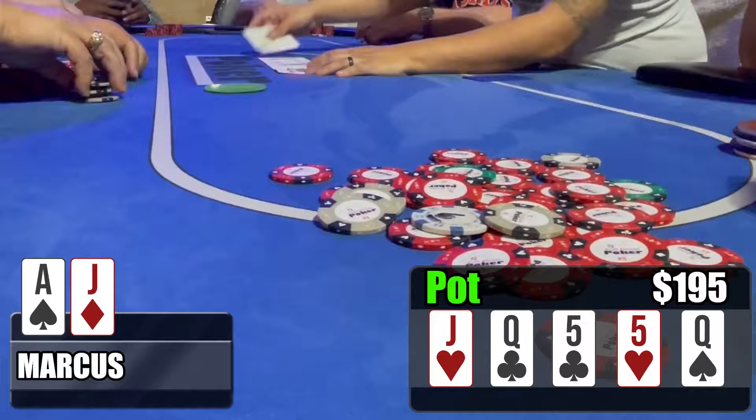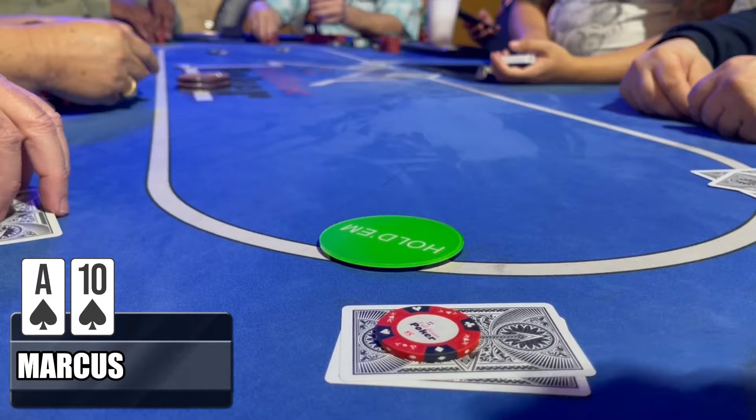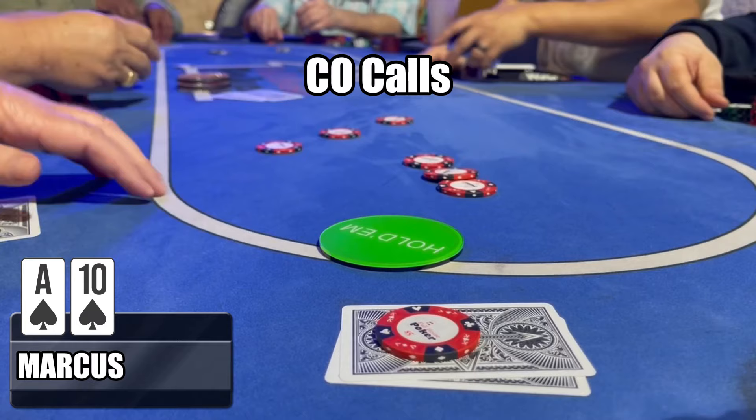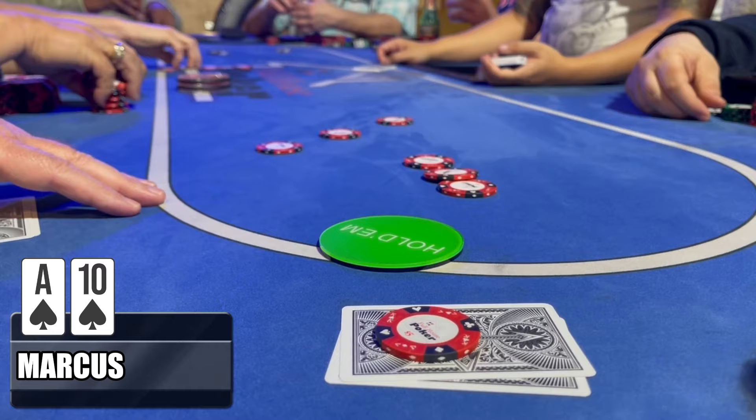This time we look down and see ace-10 suited — not quite as good as ace-jack, but the suited variety makes it just as good in my opinion. Action gets around to us and in the hijack we make it 15. The cutoff immediately calls — such disrespect. This is the guy we got the straight flush against his top full house in the other video, so definitely check that out.